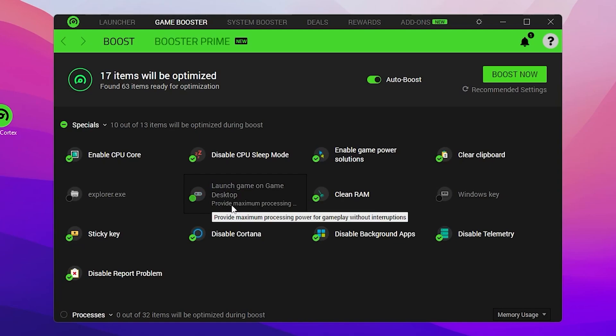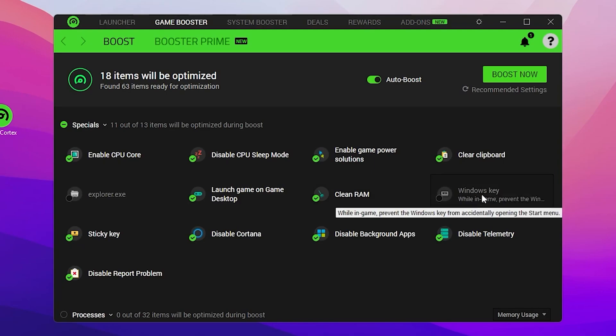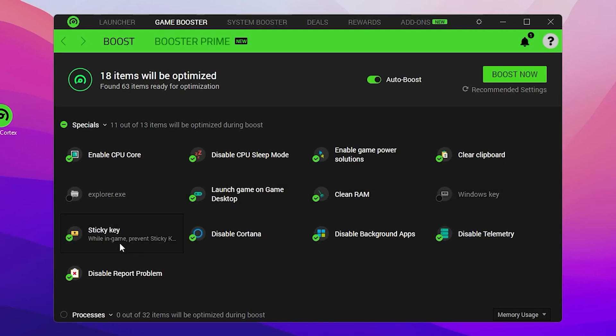Check mark 'Clean' — this will clean all the RAM on your PC. Then find the Windows Key option and uncheck it. Check mark 'Sticky Key', check mark 'Disable Cortana', and check mark 'Disable Background Apps', because disabling all background apps while gaming will give you a huge FPS boost.